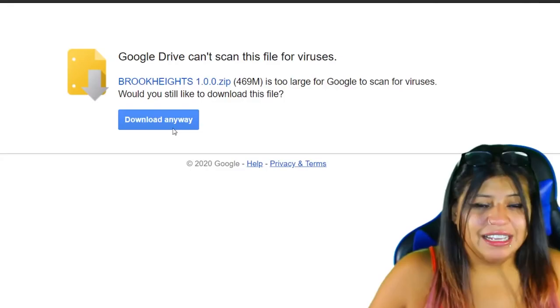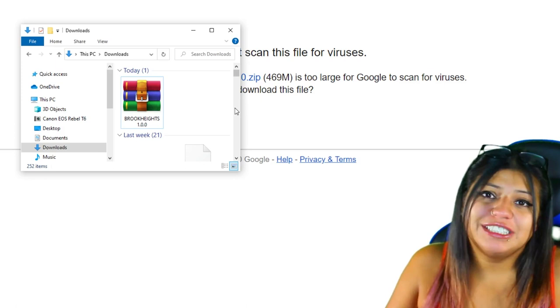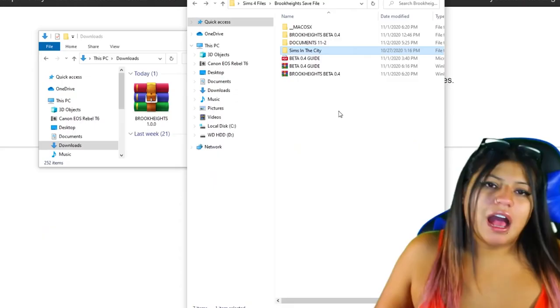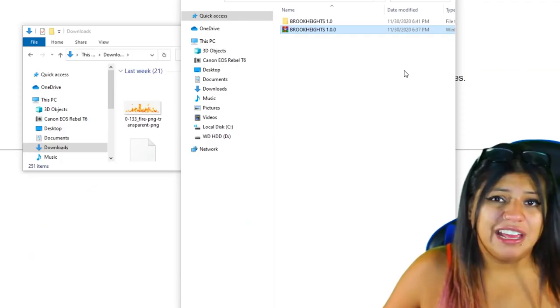It might give you a pop-up message but download anyway. It's a really large file so it might take a few seconds, so just be patient. You're going to find your downloads in your downloads folder. I like to take it to a secondary folder — I have a folder called Sims 4 Files where I keep all my Sims 4 stuff, and in it I have a Brook Heights folder. I no longer need any of the older files, so make sure to delete all of that because all previous versions are now incompatible. Make sure to get rid of all your old Brook Heights files because they're not necessary.